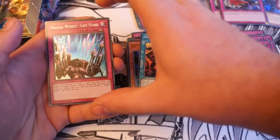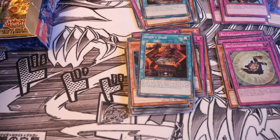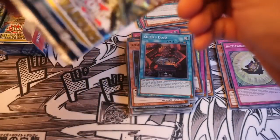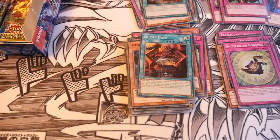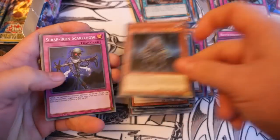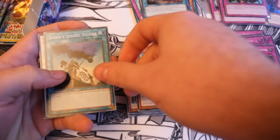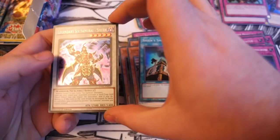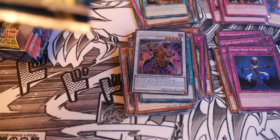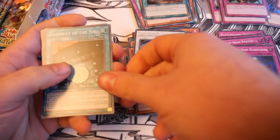Magical Musket Last Stand is their counter trap — I think it was called something like Dead Man's Daughter originally, obviously slightly changed for the TCG. Grand Master of the Six Samurai, Scrap Iron Scarecrow, Legendary Six Samurai Mizuru, Shien's Smoke Signal, and Legendary Six Samurai Shien — maybe a wasted secret in a sense because I believe it was a secret before.